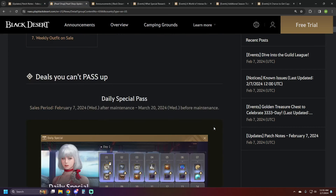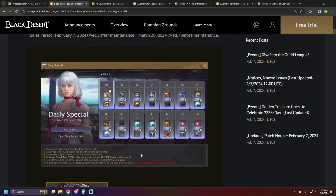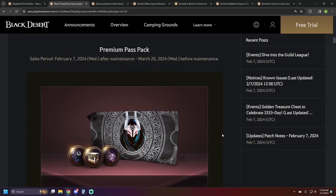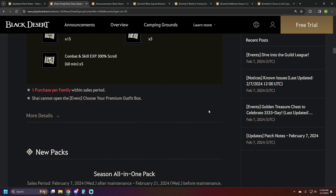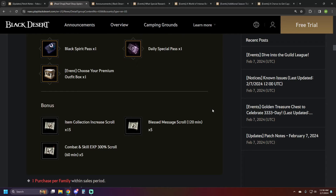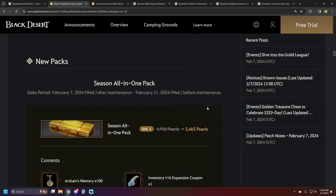Let's jump over to the pearl shop. First up is the Daily Special Pass — we talked about this in the events section. It's 3,500 pearls, the same price as before. It's a good value as long as the items make sense to you. Cron stones and enhancing in general are a heavy push from them this week. There's also a Premium Pass Pack at 8,910 pearls that includes the Daily Special Pass, the Black Spirit Pass, a bonus outfit box, 15 item drop scrolls, five 300% XP scrolls, and five Blessed Message scrolls — okay value if you want both passes and an outfit.